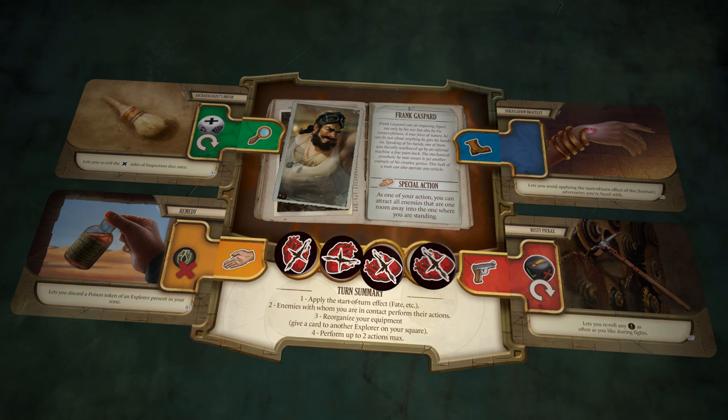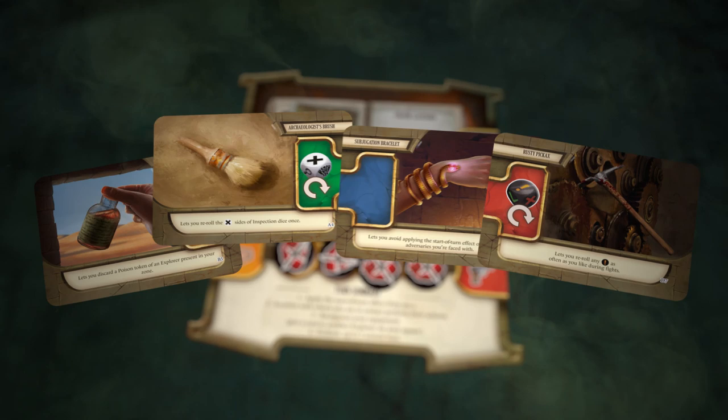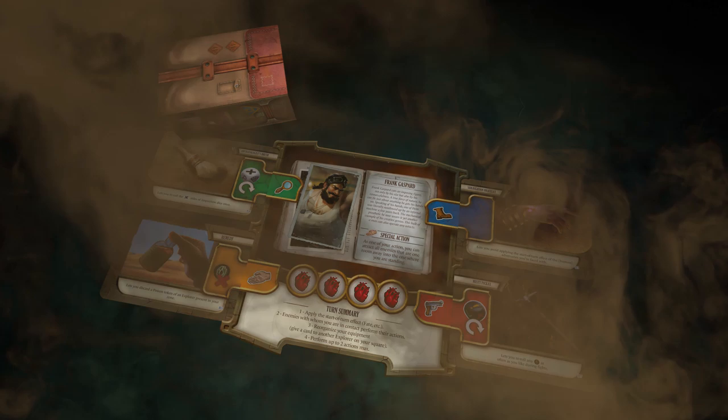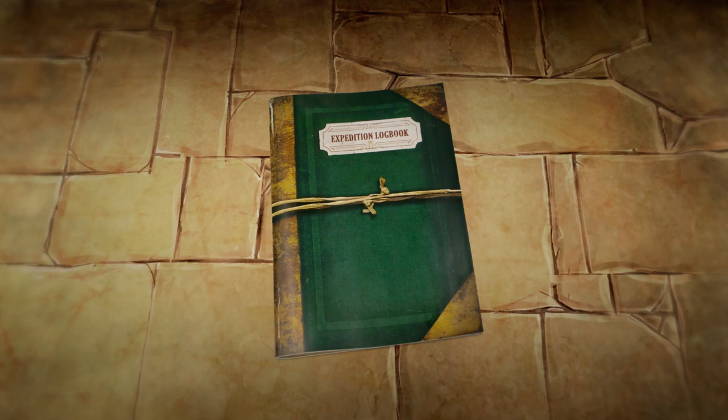They can push their luck at the risk of being cursed or suffering lasting traumas from injuries. Each character has their own backpack to store their items and curses between adventures. Each scenario has objectives that the players will try to accomplish during the game to earn rewards in the form of key items and upgrades that influence later scenarios.